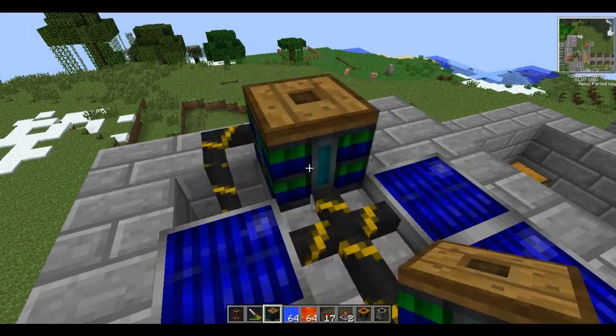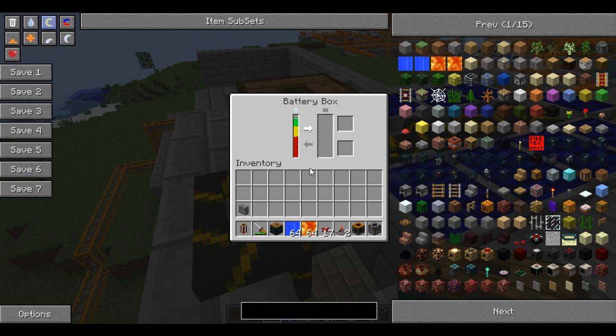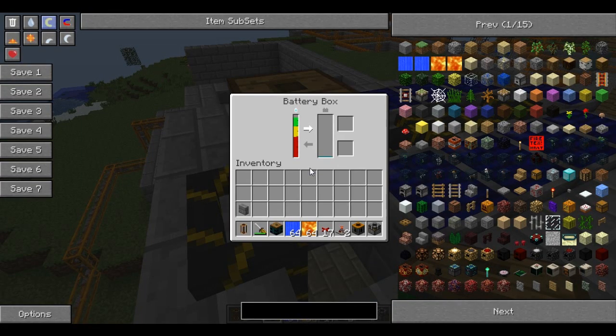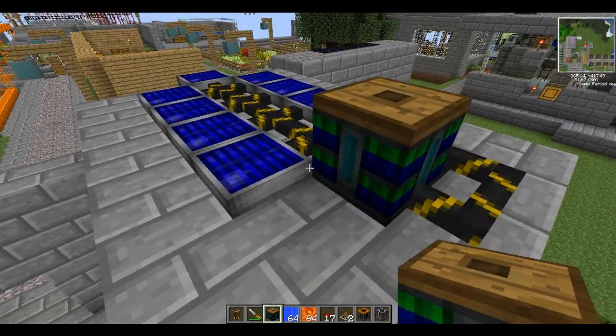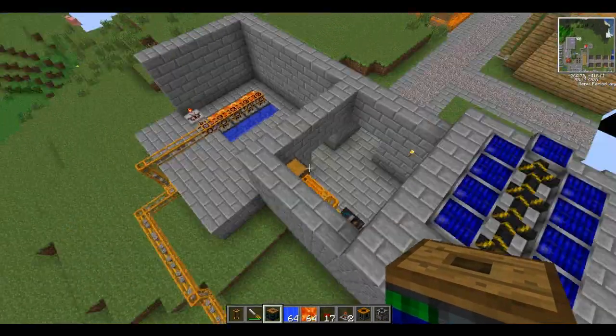Battery box — just connect it up like you would any other battery box. When this reaches full, it'll start to put energy in here. There we go — a little blue bit in there and it'll start to charge up. It's really simple to set up.